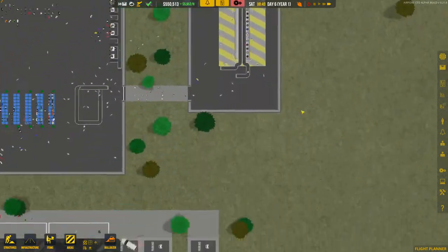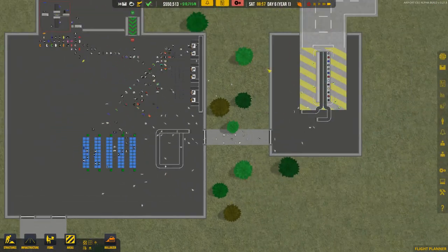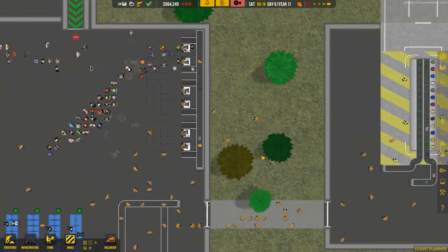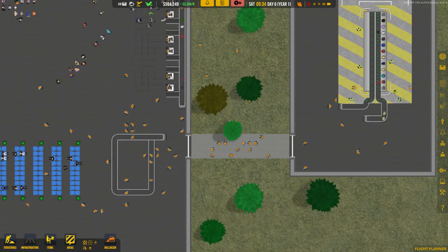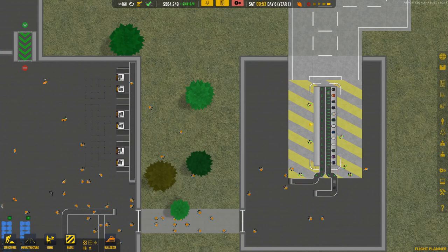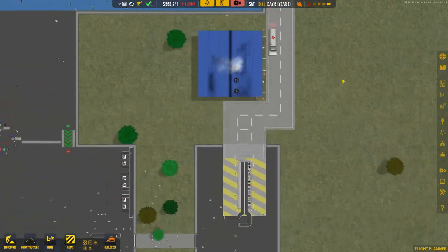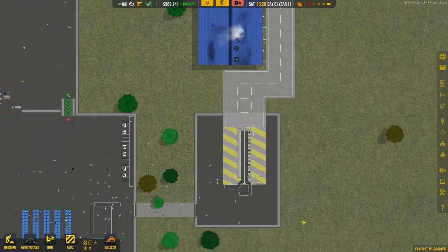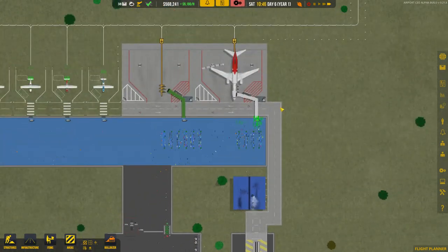So that's how baggage belts work. You can research more things like scanners, but this is the basic principle. To summarize: get luggage from check-in via conveyor belts to the baggage bay, have another conveyor belt going to a baggage claim zone, connect both check-in and baggage claim zones to the baggage bay, connect the flight stand to the bay as well, have a vehicle storage area with Crafter service trucks, and hire some ramp agents. Once you click Activate, everything will work and you'll be making money.